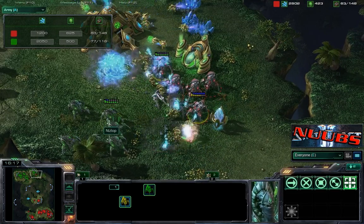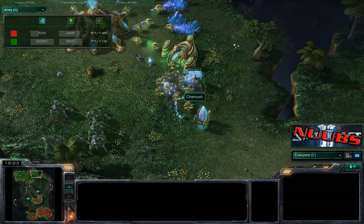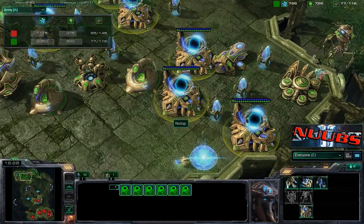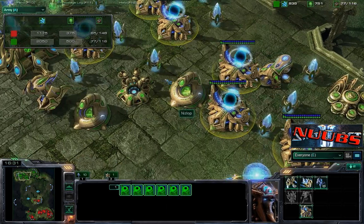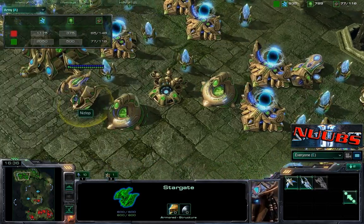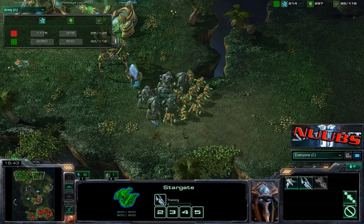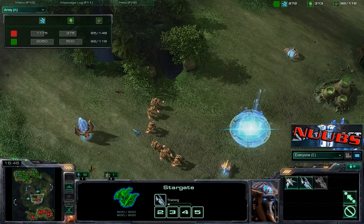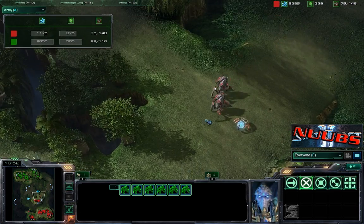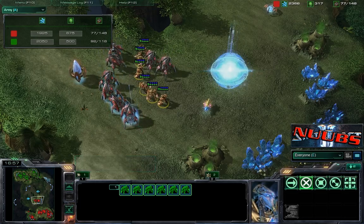More zealots working in for Nislop, going to be able to take down the stalkers, and it looks like Nislop is going to clean this up with a fair amount of ease, having several gates to warp in units — looking at six gates here. Both players have six gates. Nislop with the double barrel robo and now a stargate as well, and a fair force he can take and move out if he so chooses. More stalkers warping in for Shamash.